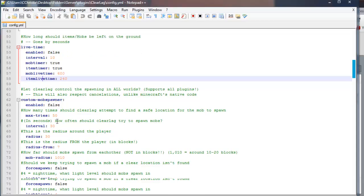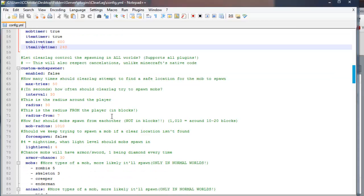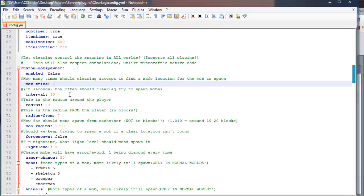Now this is a custom mob spawner — these are all heavily commented and it's pretty straightforward. Max tries is how many times Clearlag should attempt to find a safe location for a mob to spawn. Clearlag is looking around trying to find a valid location and will try a total of — as of now — 50 times. But you could change it to 30 times or 100 times, as many as you'd like.